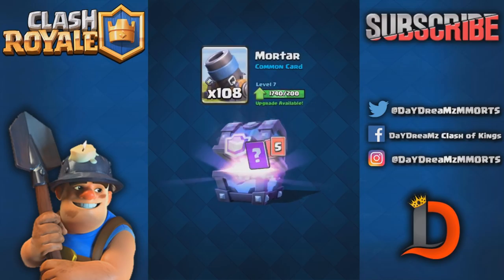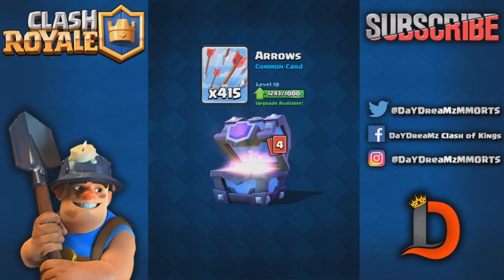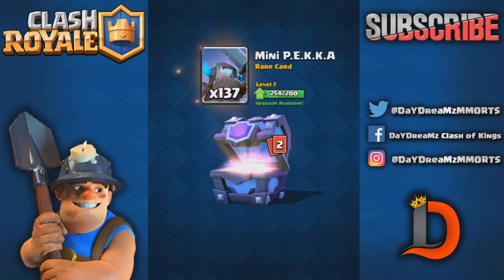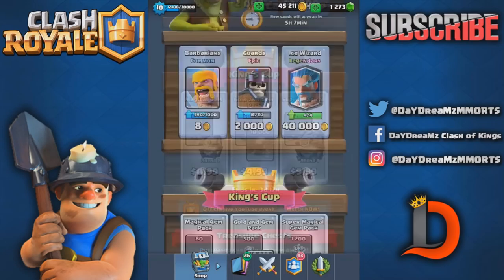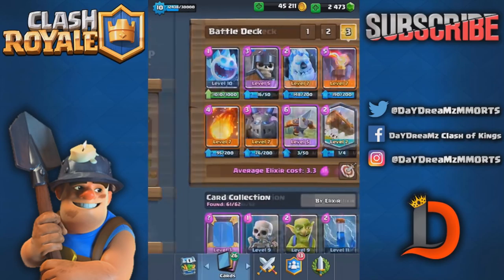We already got two epics, we need 23. Oh nice, we got our airs up to level 11. We need one more Bowler, we need like seven or eight more epics — yes we got a level eight mini Pekka. Please give me seven or eight more epics. Yes, we're gonna get a legendary! What's it gonna be — Graveyard or Ice Wizard to level 11? Ice Wizard to level 11, I'll take it! I would have loved the Graveyard but I'll take the Ice Wizard.